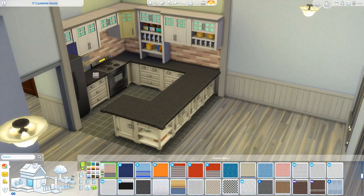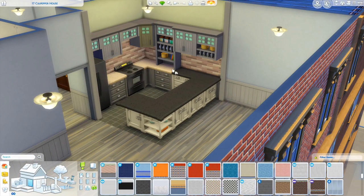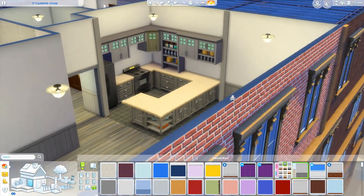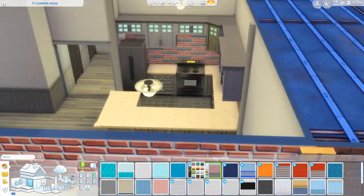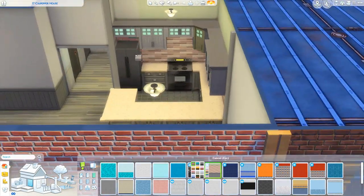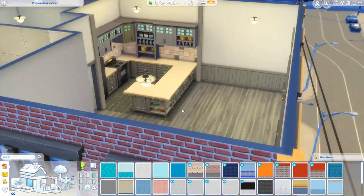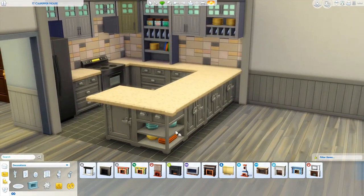Some of you did reply and give me suggestions, and I wrote them down in a notebook on my phone. I also brainstormed myself, so I have a long list of apartment themes — but I went to do this apartment and I didn't follow a single theme.